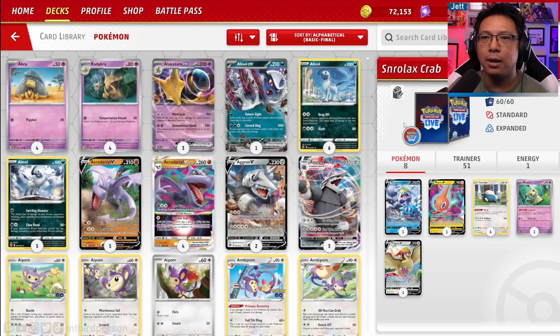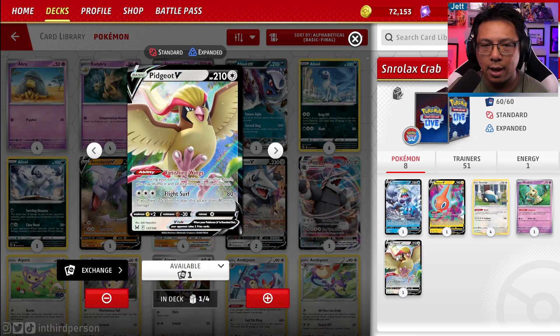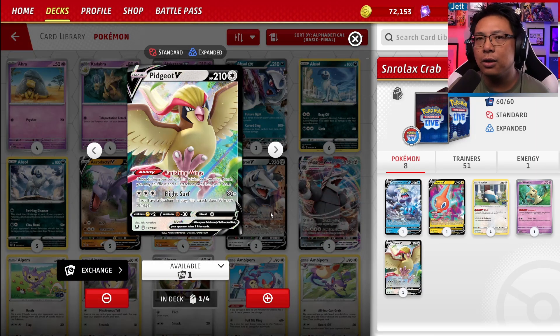This card can be an auto win in the right matchup. We also have a Pidgeot V, using its Vanishing Wings ability: once during your turn, if this Pokemon is on your bench, you may shuffle it and all attached cards back into your deck. The idea is you put Pidgeot on the board, use its ability to put it back into your deck, and this prevents you from decking out and losing by running out of cards yourself.